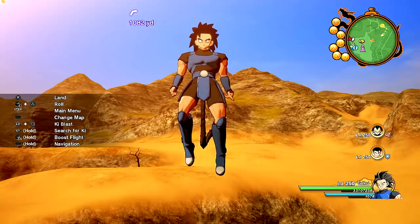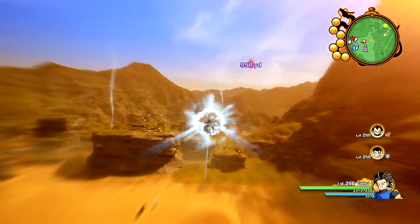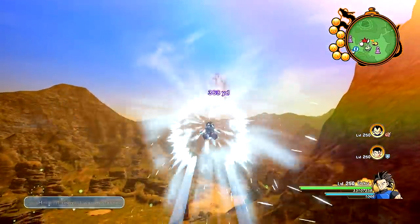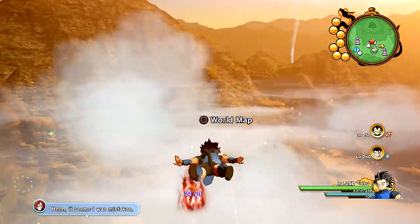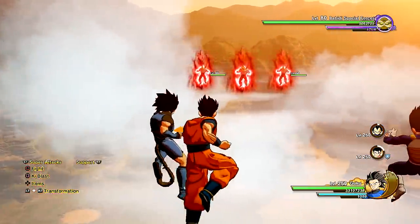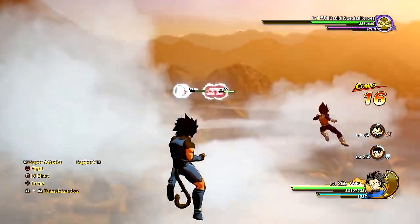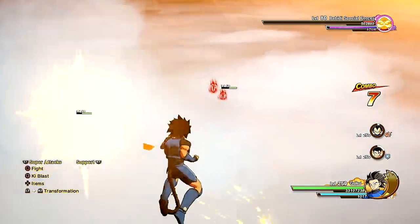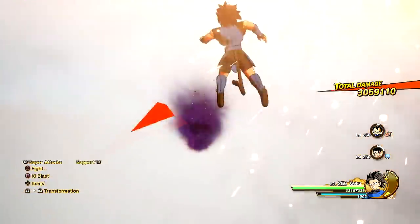I guess this is the only character he could have put it over for now, but there is Shallot — he can fully dash and everything. Let's go ahead and jump into a random battle and showcase the skills and transformations as well. We have all the moves of Goku obviously. There aren't going to be custom skills yet — that's something I want to put out there for a lot of people.